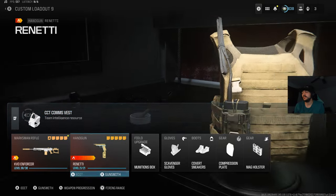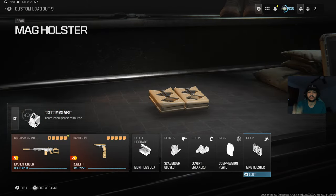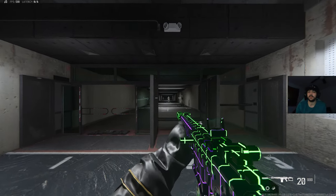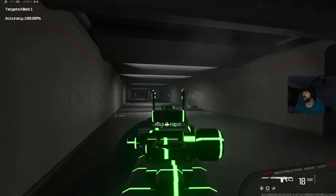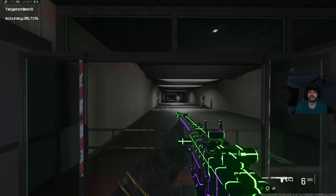We're still running the CCC Confess with Munition Box, Scavenger Gloves, Cobra Sneakers, Compression Plate, and Mag — just get straight to the primary range. Now, with this kit, consistency is key. Make sure you hit both of those shots. If you're further away, you'll have more of a chance to make up for that lost time. Two-shot kill consistency, as long as you're accurate.